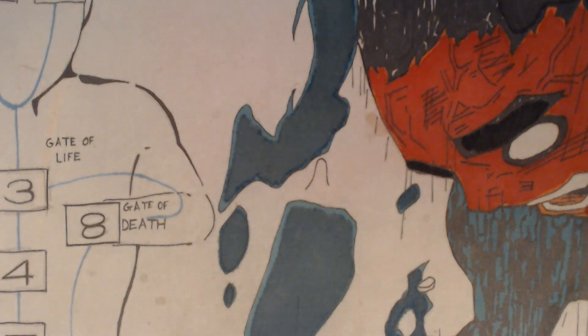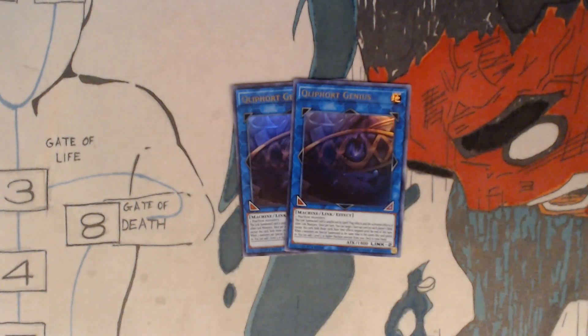And lastly, two Clifffort Genius. Requires two Machine Type Monsters. This Link Summon monster is unaffected by Spell or Trap card effects and the activated effects of other Link Monsters. Once per turn, you can target one face-up card on the field.